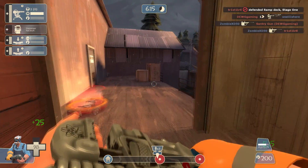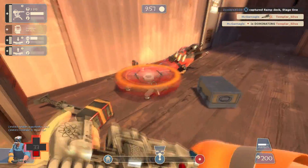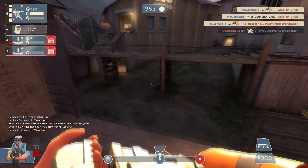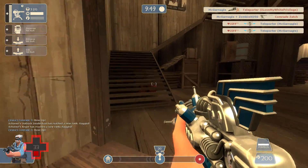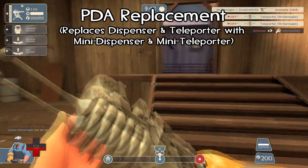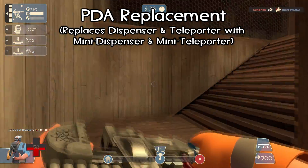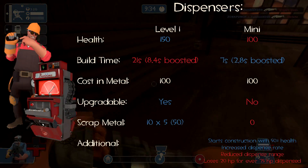So here's that new PDA I was talking about. Since the mini sentry became a thing, people have always been saying things like where's the mini dispenser or the mini teleporter — but what would the specifics of those be? I would suggest putting them on a new PDA slot item that would replace your regular dispenser and teleporter with mini variants. The mini sentry is meant to be disposable and I kind of wanted the other minis to have the same feel.